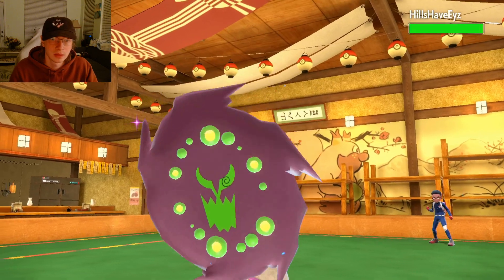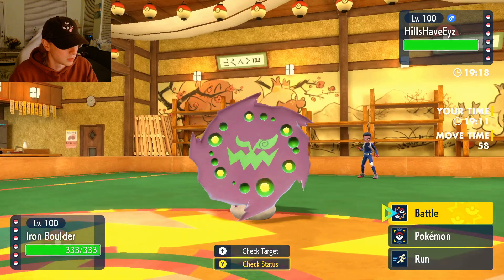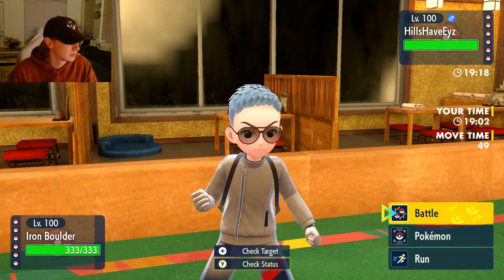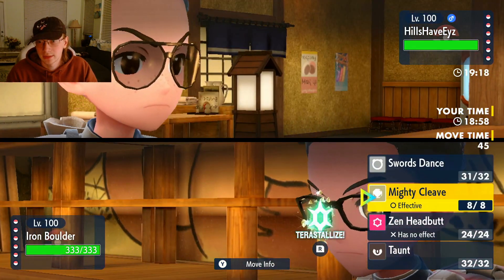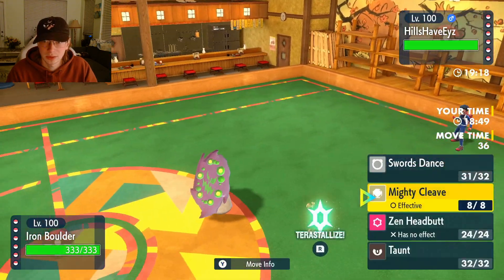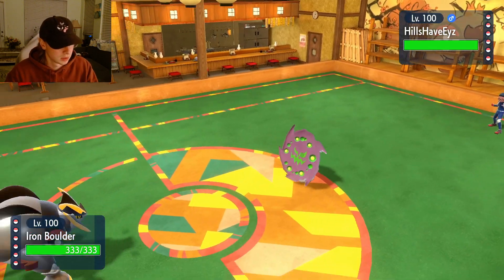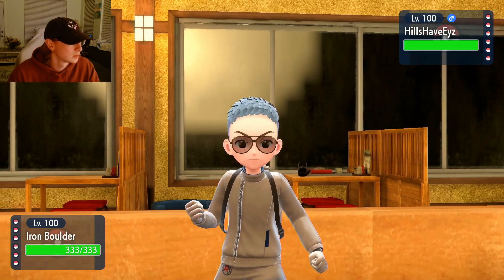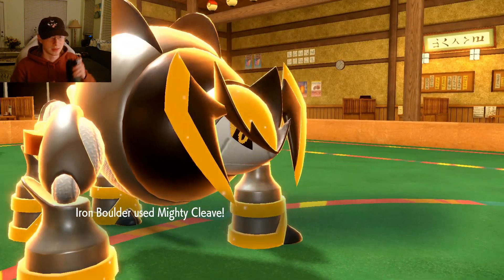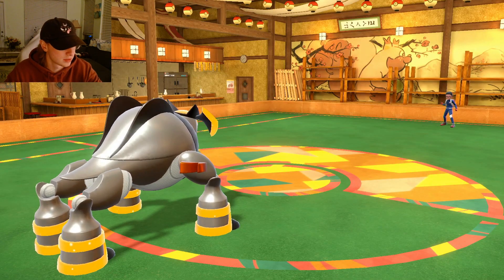He hard switches into Spiritomb. He could Shadow Sneak but it's not going to kill me. At plus two I'm not sure I knock it out, but he's not fully physically defensive. He could Sucker Punch — if he's banded I'd prefer that, since I can just switch into something. Sucker Punch does about two thirds, and he's not fully physically defensive, so we're going to knock out Spiritomb.